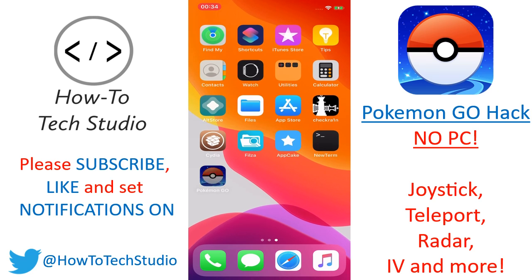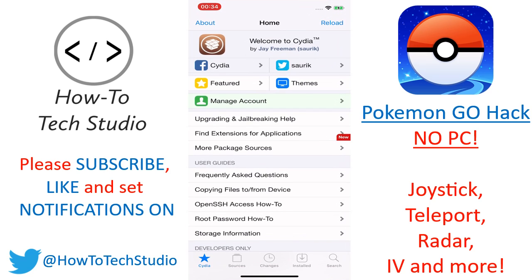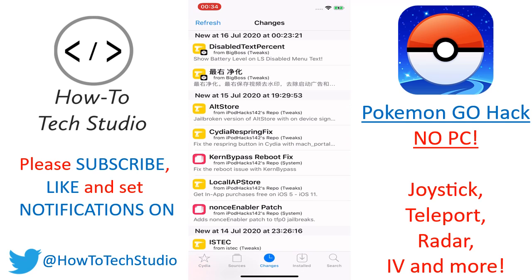Now if I try and open up Pokemon Go, you'll see it crashes, and that's because it detects that there is a jailbreak happening. So let's go ahead and get the tweak, and this also stops that from happening. Go into Cydia. If this is the first time opening Cydia, you may have some updates you need to do here. So just do as it says if there are updates, or go into Changes and update them there. Get that all done first.